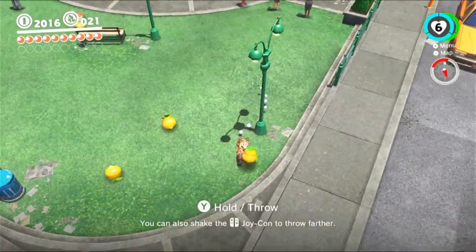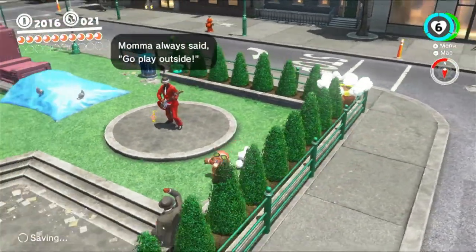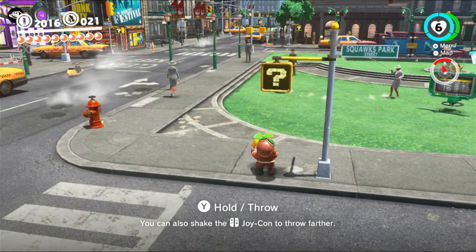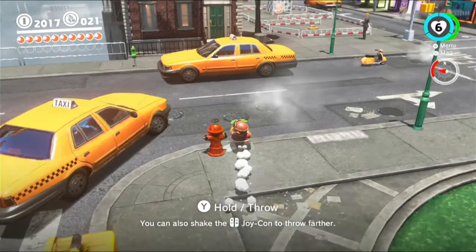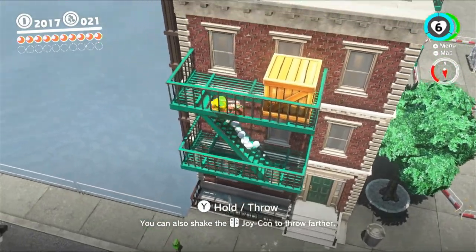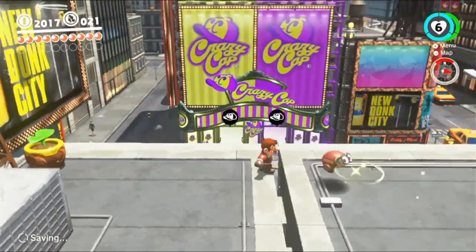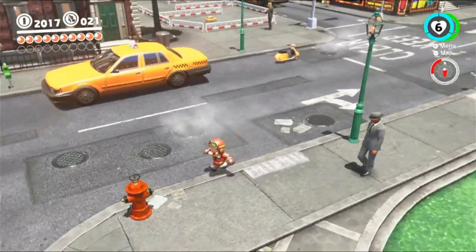Let's grab these seeds, because we have three places to plant them, which are going to give us power moons later on. Let's do that straight away so we can have those as soon as possible. Also, if you couldn't tell, this place is slightly Donkey Kong themed and also slightly Mario themed — these lights are question mark blocks, which is really cool.